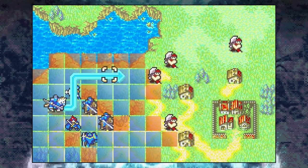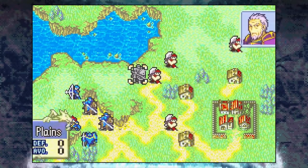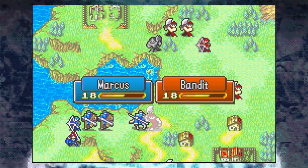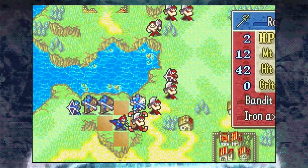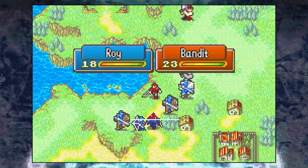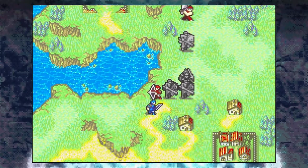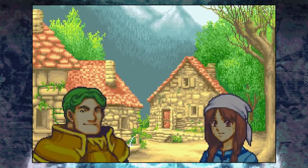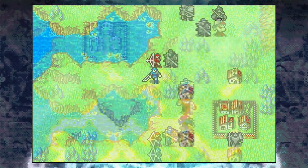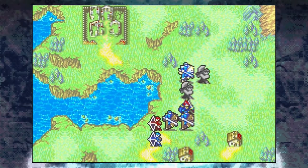Alright, so with that out of the way, let's begin with the first chapter. Chapter 1 of Binding Blade hard mode is pretty much an exercise in pulling as many enemies as possible with Marcus, and then having your other weaker units finishing them off. With his Iron Sword, Marcus usually doubles and leaves the axe users on single digit HP, which is low enough for Roy, Allen, Lance, and even Volt to secure the kill. The archers are a problem as they are difficult to counter, but you can either take them out by using Marcus' Silver Lance, or you can simply surround them with your other units. The village to the right of your starting position gives you 5000 gold — I usually get this with Bors, as I don't like having him engage in combat.